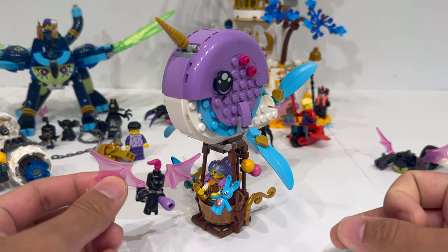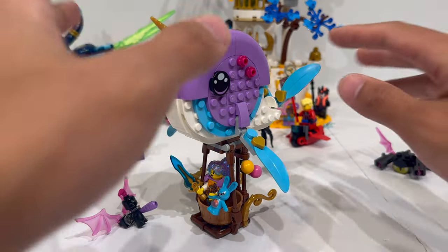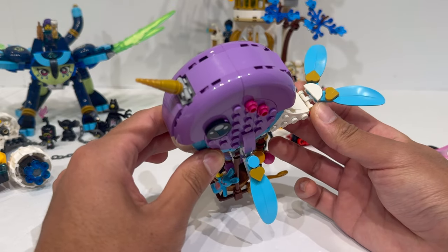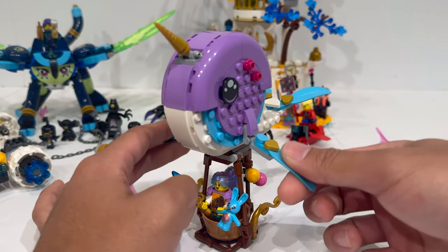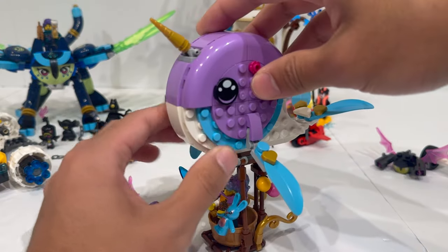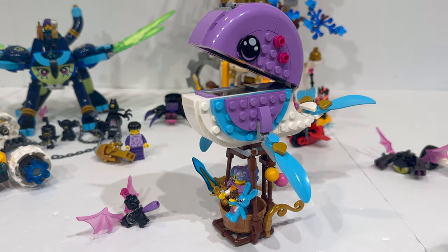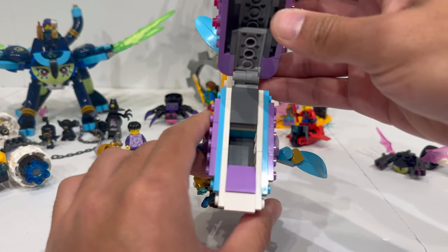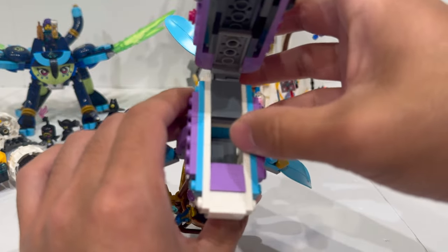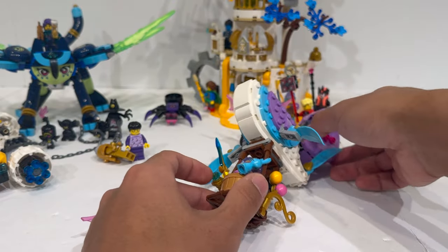It comes with one of the nightmare creatures with transparent pink wings returning from the LEGO Elves theme, which kind of fits the overall stylization of the set. They have recolored the LEGO Donkey Kong tree leaf elements in Azure to act as flippers and the tail for the Narwhal itself. The mouth does open up, and that is so cute — it's almost like a Pac-Man style thing that opens and closes. You can't quite store a minifigure in there, but you can store some accessories if you want.